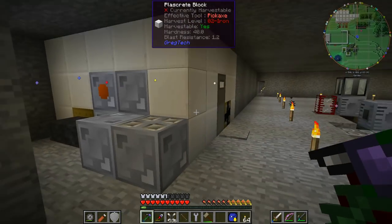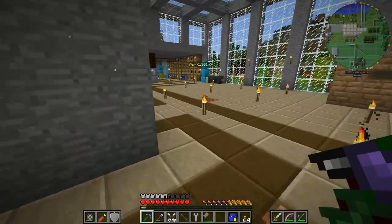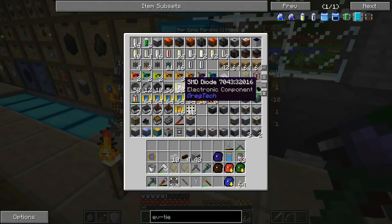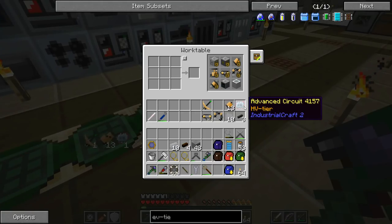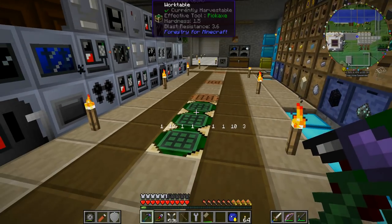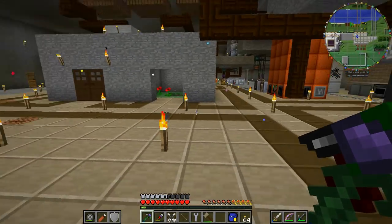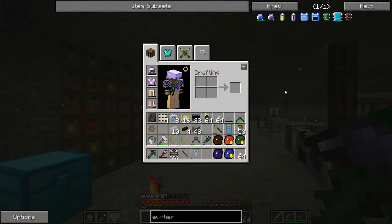I'm going to have to duck out of there quickly — I might put the door on the other side. I've got a few bits and pieces to get. I have the plastic circuit boards, some SMD diodes, I've got one HV tier. To make the HV tier I need MV tier, which I've only got four of, and then I need 22 more. I'm going to need to make a bunch more circuits. I'll run away, make a bunch more circuits, and hopefully we'll make the first EV tier circuit by the end of the episode.